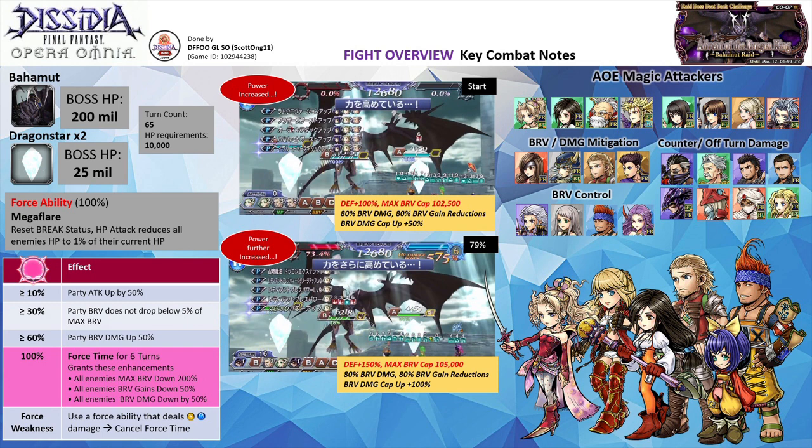Now that you have a brief overview of the fight, let's discuss the utility that you need. As you need to constantly deal AoE HP damage, you can make use of AoE magic damage dealers like Tira, Garnet, Strago, Emperor, Renoa, Yuna, Lunafreya, or Kuja.